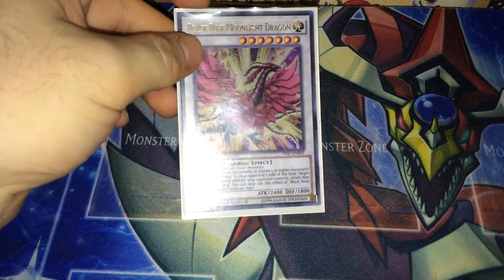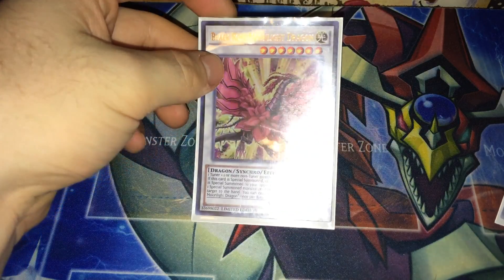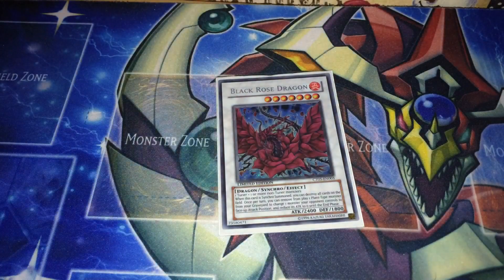Black Rose Moonlight Dragon — I recently got the anime version. I always love Jack stuff, and I got this card in it. It's not legitimate here but I do have a super if you watch my old videos. This one just bounces monsters back, really cool. Next, Black Rose Dragon — nuke the field, pretty good.